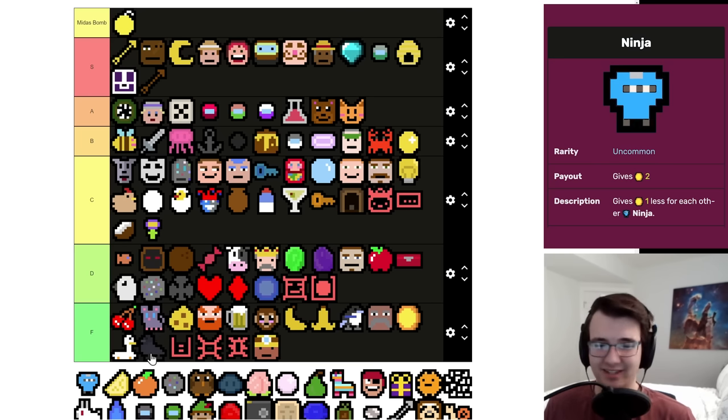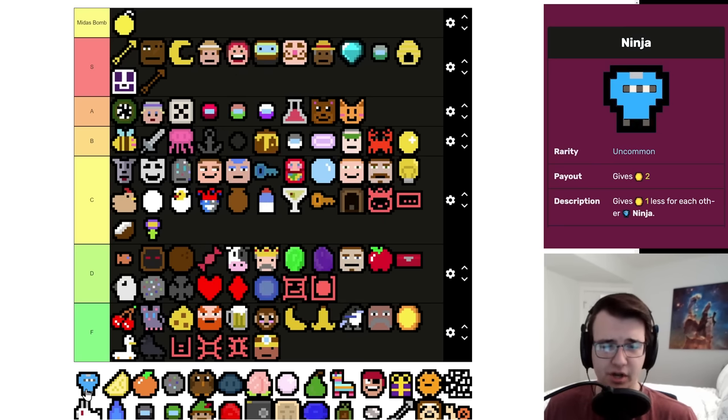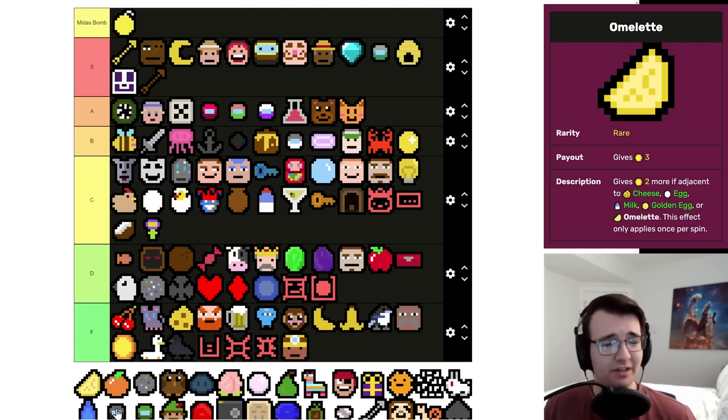Ninja has Mouse synergy and Katana synergy, and that's it. There's a reason why the Ninja synergy is so hard to pull off — it's because it's terrible. You obviously don't want them in the late game, don't want them in the mid game. In early game it's like 'yeah I can dream of getting a Katana or Mouse synergy,' but it never happens. If Ninja is one of your first uncommons it's always a disappointment. F.